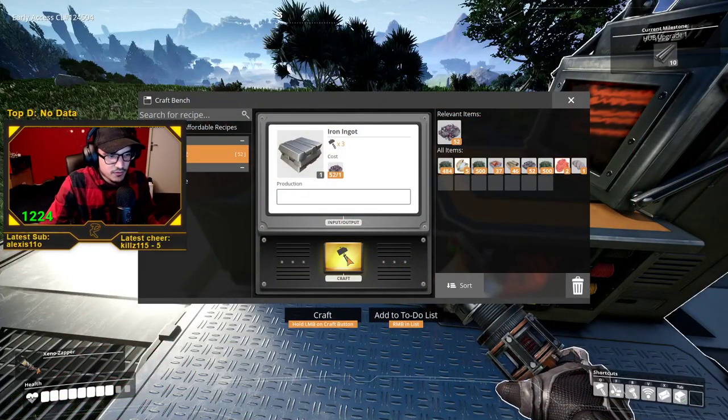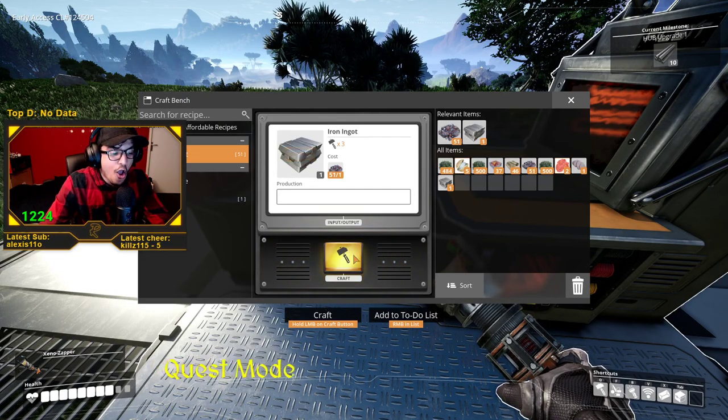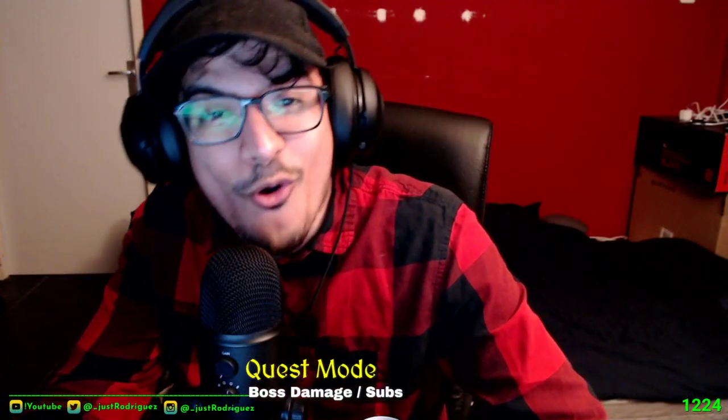You click craft. Craft, craft, firmly grasp it. Craft, craft. You have to hold the button.